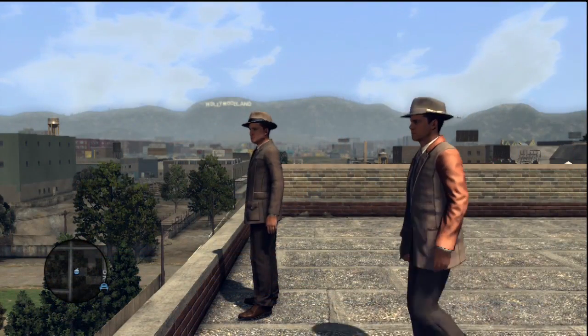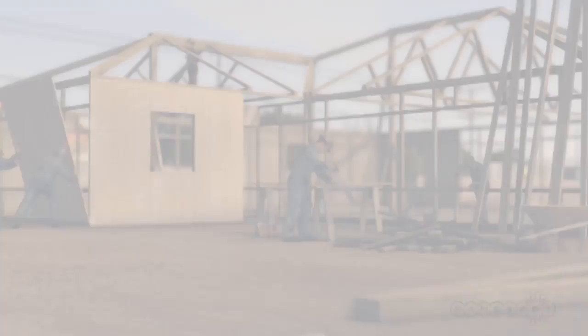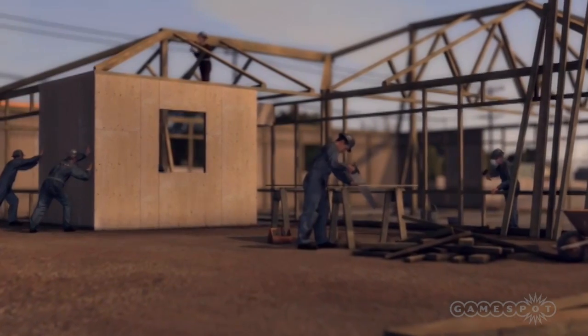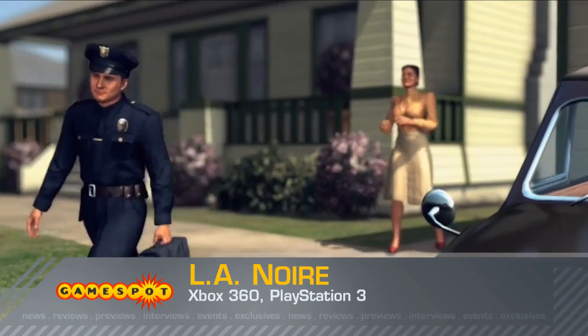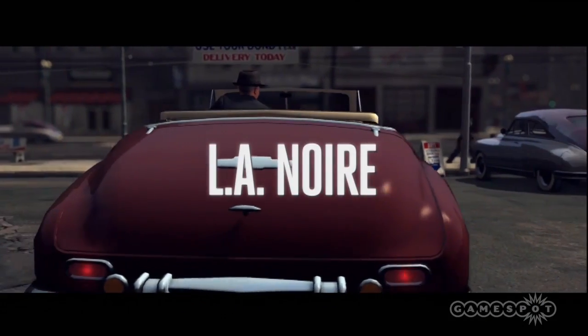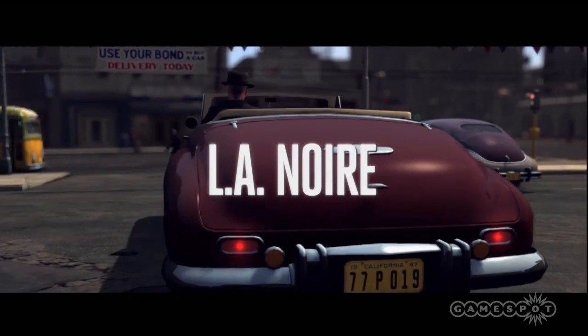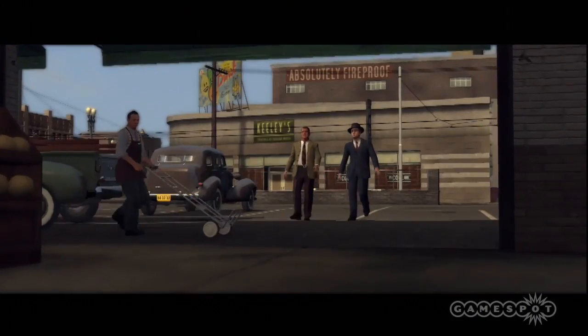Welcome to 1947 Los Angeles. Our brave G.I.s are back from the war, and housing developments are springing up all over town so that each of these men has a place to settle down, raise a family, and live the American dream. But it's not all sunshine and palm trees in L.A., as war hero and new LAPD recruit Cole Phelps is about to discover. In L.A. Noire, you take on the role of Phelps, and your investigations take you to the dark side of the City of Angels. It's an intoxicating journey, drenched in authentic late-40s style.